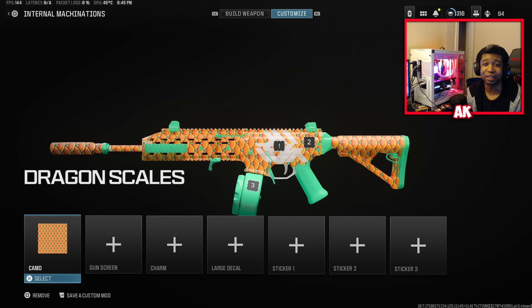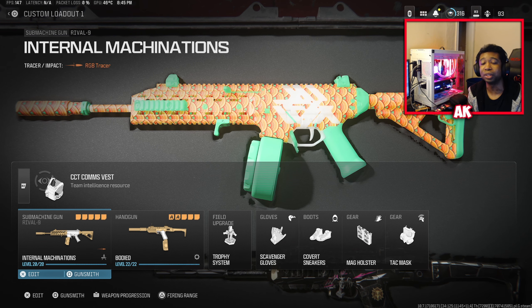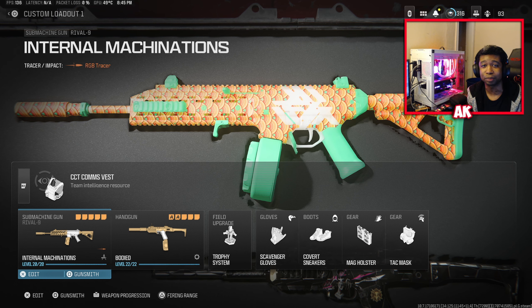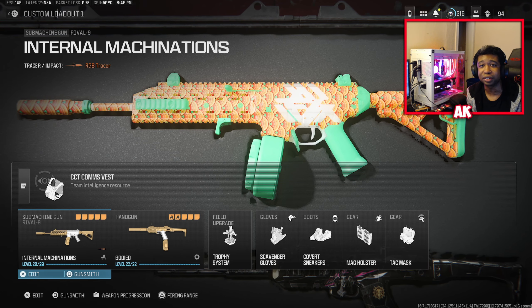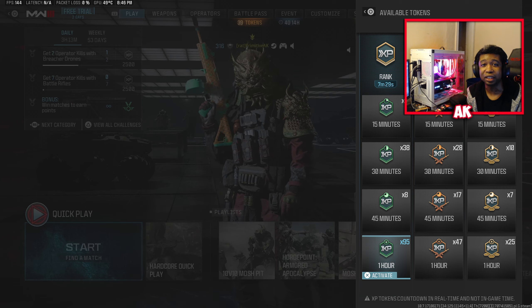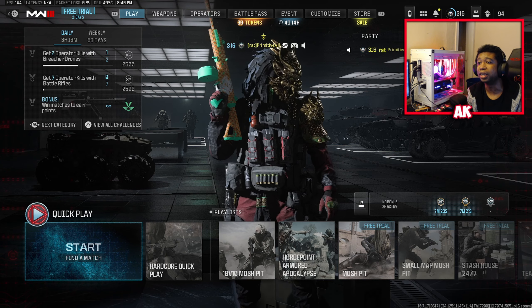Moving on to my second suggestion for unlocking this camo: if you're not too big on multiplayer and get bored of it very quickly, you can also go over to Zombies. What you want to do in Zombies is go to the Tier 2 section. Make sure that you have a Pack-A-Punch weapon when you do this. Farm out the contracts for as long as possible until the zone completely closes out. Once you do that, that will net you roughly about 70,000 to 80,000 XP. You also want to make sure that you are using your double XP tokens — I have a plethora of these tokens sitting in my inventory — so you want to make sure you have these on and active at any given time while going for this camo. You'll be able to get this thing unlocked in roughly about six to seven hours of playtime just constantly going at it.